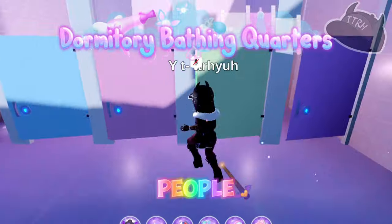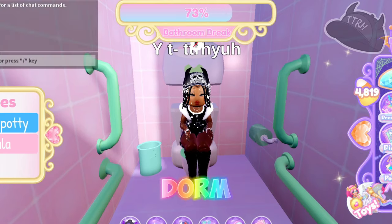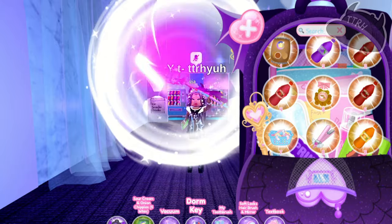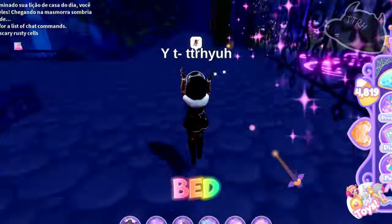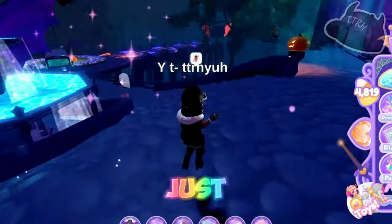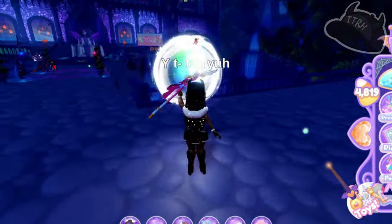Profit trading is something a lot of people wouldn't know how to do. Dorm prices are also very overpriced, and dorms are a necessity — you need certain items like a brush for the brushing hair quest, a toothbrush for the brush teeth quest, and a bed for the nap time quest. The fact that the level-up reward is still only 300 diamonds is just insane, and a lot of stuff simply isn't being updated.